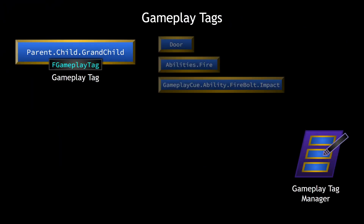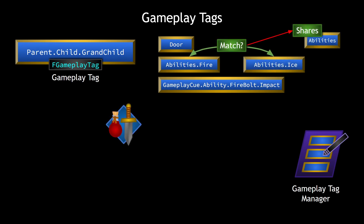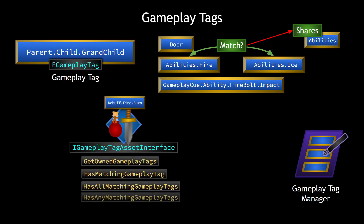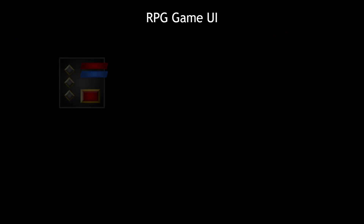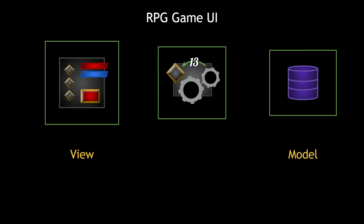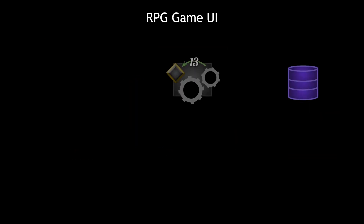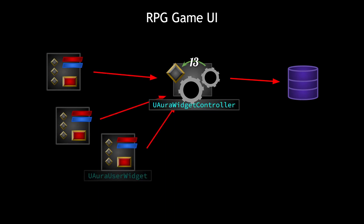We'll learn about the usefulness of gameplay tags and how they are used all throughout the Gameplay Ability System — how gameplay effects can add and remove them, how abilities can be activated by the use of gameplay effects, and we'll associate all of our attributes with gameplay tags. We'll also learn about the model-view-controller architecture to handle our UI, as RPGs often involve complex UI, and everything in this project is data-driven and scalable so the system can be expanded with little effort.